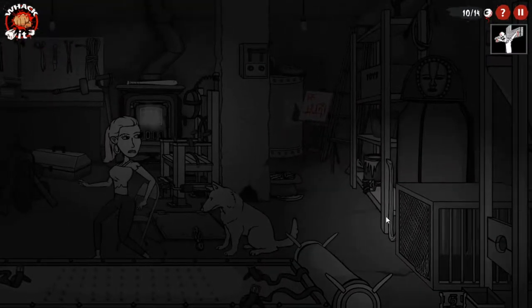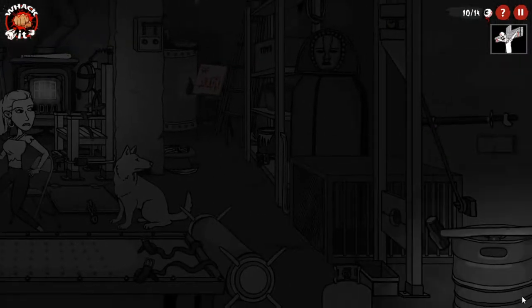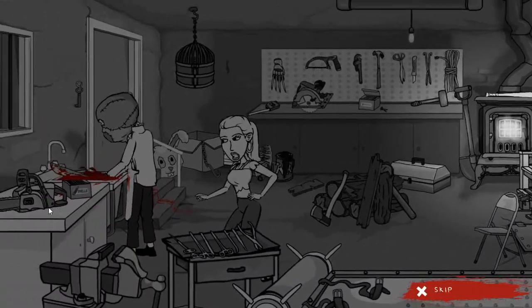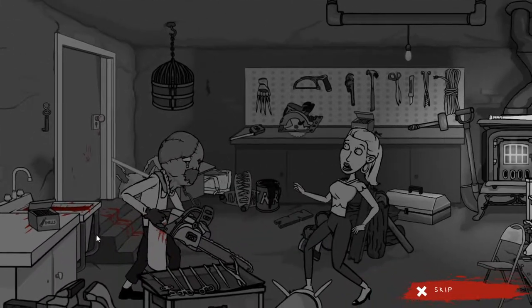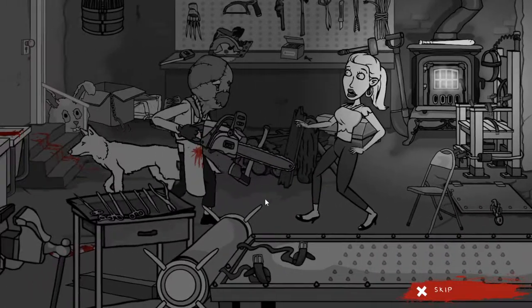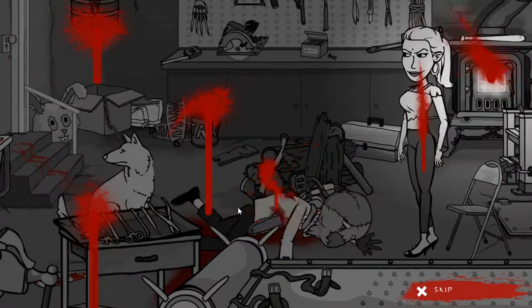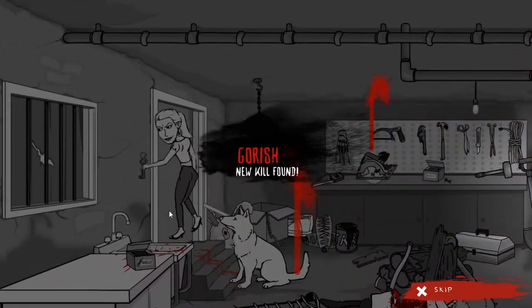The doggo was like, nah dude, fuck that. There's a combo item with the cage somewhere. There is something for the saw. Yeah, get him Doggo. Oh damn. See, that's what you get for playing with your food, dude. You should've just went for the kill, you idiot. Worst serial killer ever.